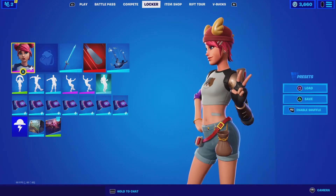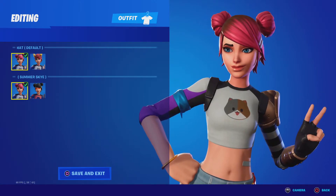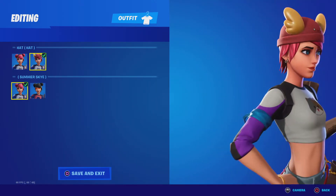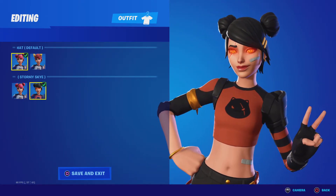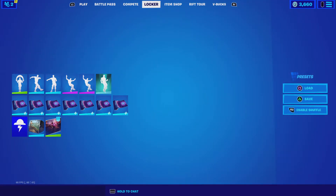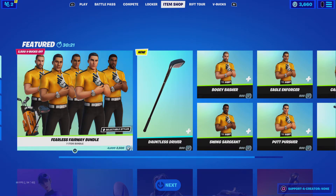We have our new Fortnite Crew skin which is Sky, and it's called Summer Sky. There are four styles: default — I'm not liking the default style — I like the Ollie one, it's cool, the hat, and Stormy Sky. Along goes with this one, and here's the sound of her pickaxe.